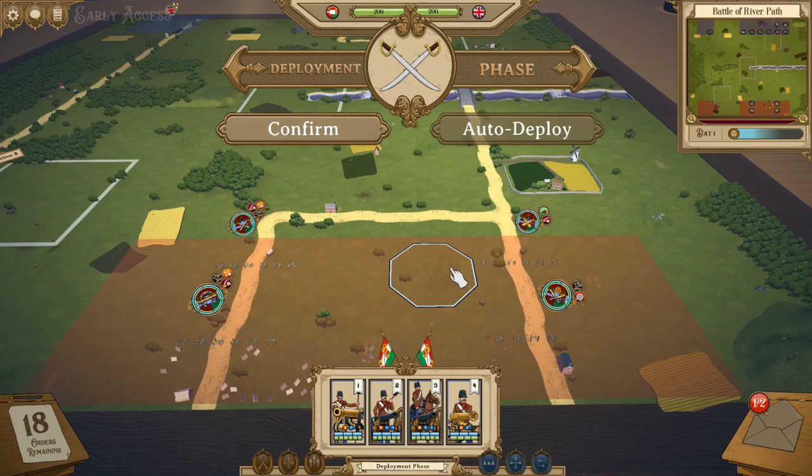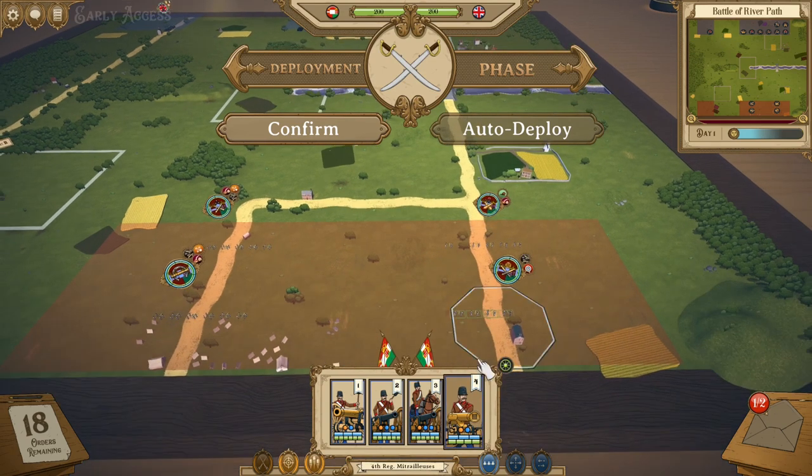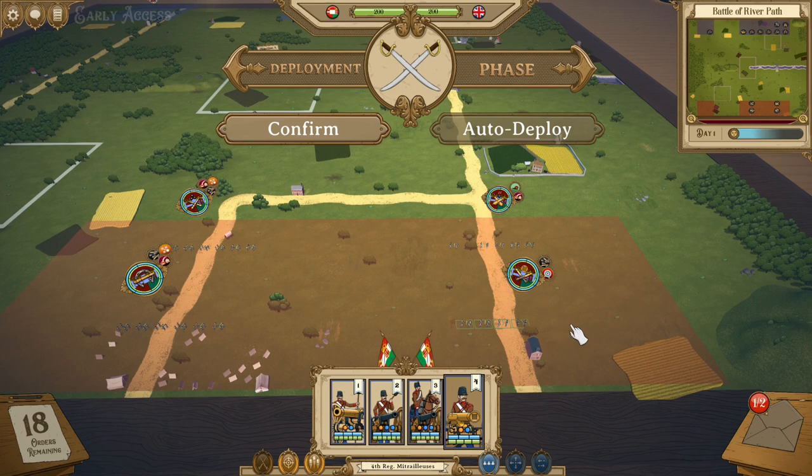We've jumped into a quick match where we're going to be able to talk about and discuss various different artillery pieces and the new things available within the artillery. Starting out, artillery now has formations. Similar to how cavalry got it in a previous update, and how infantry has always had it, artillery now has the ability to change its formation.